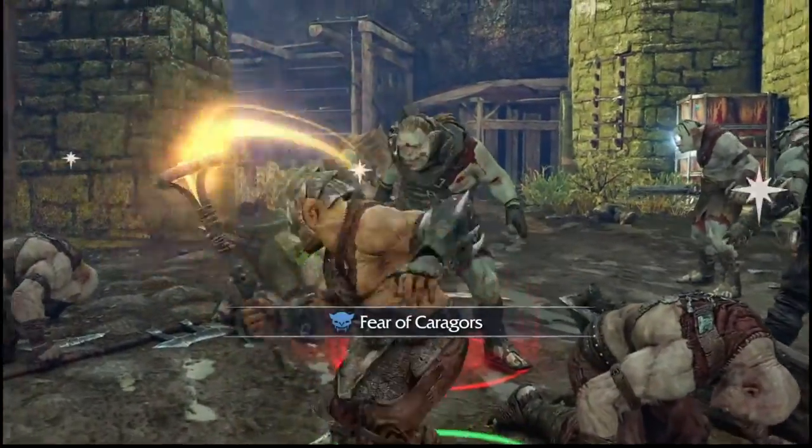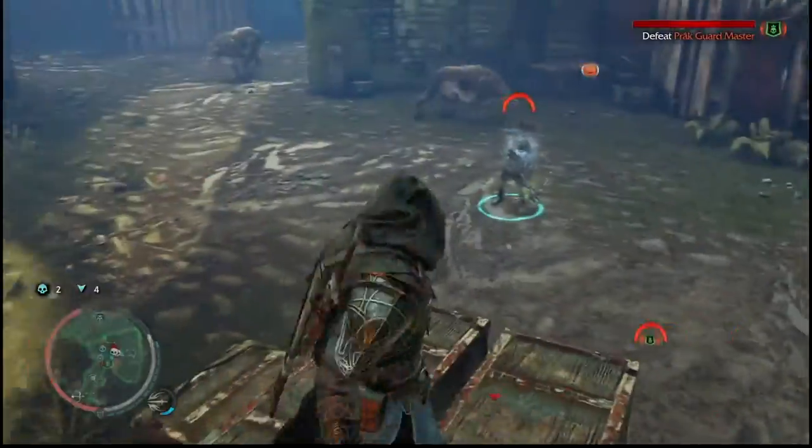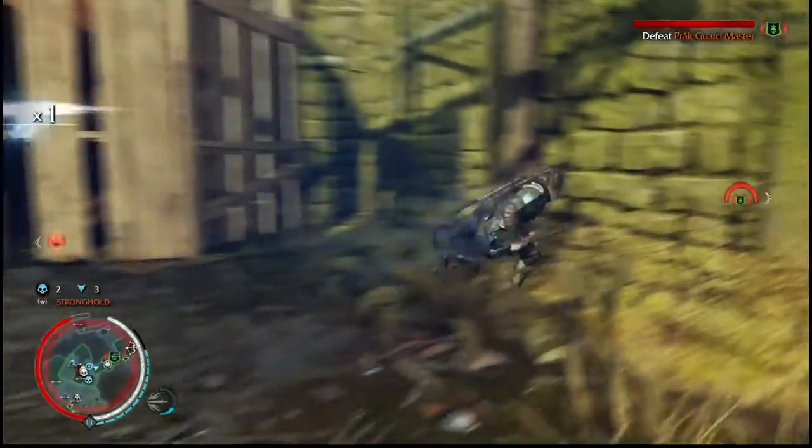He's going to be coming through — there's a lot of captains here. Fear of Caragors, as simple as that. As soon as you get that and after you kill him, you'll get a Graug's Heal Achievement. Keep watching for more, like how to get that pesky Mighty Doom Achievement, here on VGS.